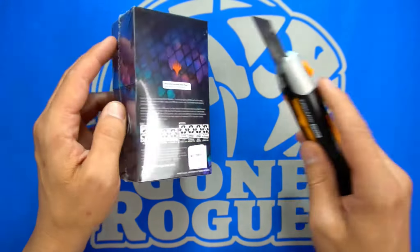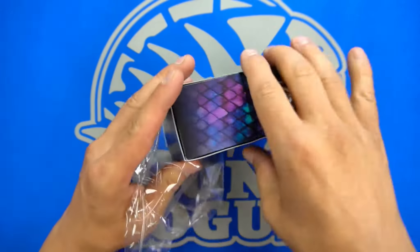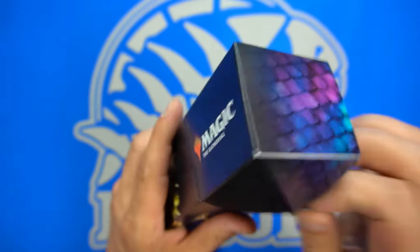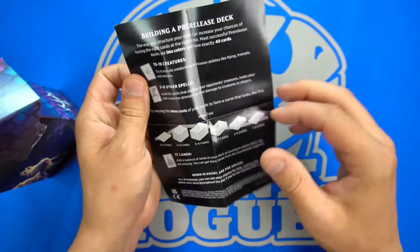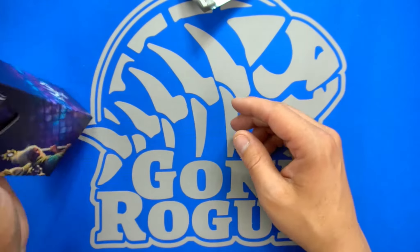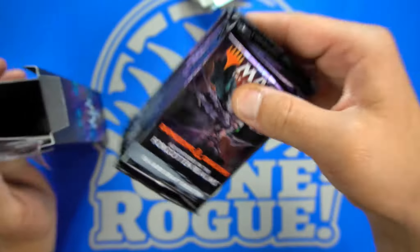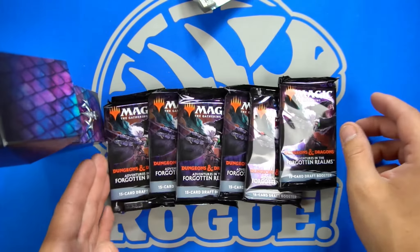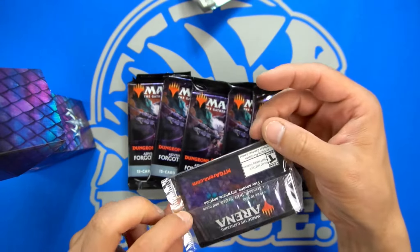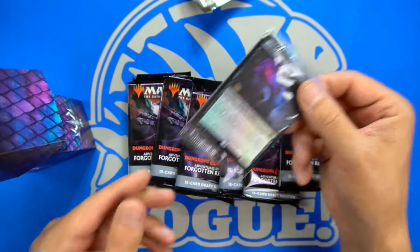Let's take a look and see what is inside of the kits. You got your normal kind of how-to-build-a-deck tool, which shows a little bit about the adventure. And then you get your regular six booster packs. We got our promo with an arena code on the back of it, and it still has that new stamp on there.